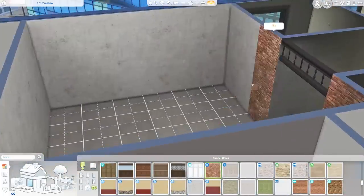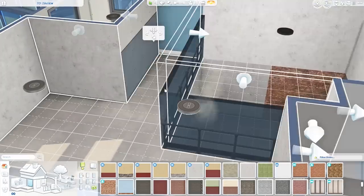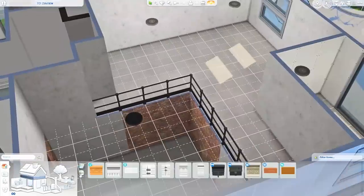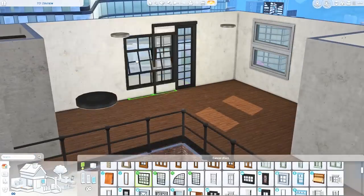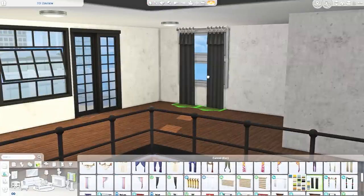Originally I was going to make this entire room the living area with the kitchen, dining, and living room all in one area, but then I decided to move the kitchen into that little room I created. Originally that was going to be a bathroom, so it took me a while to get exactly where I wanted to be. Here you can see the new windows and door that came with the pack.